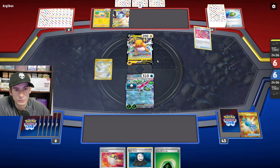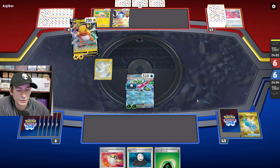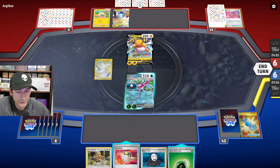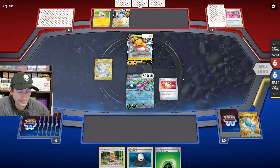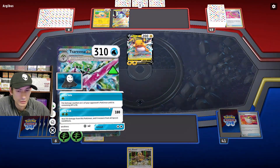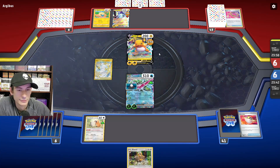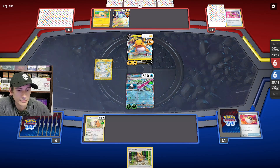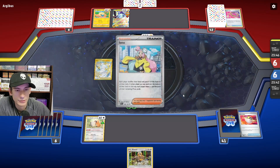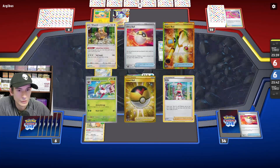They rope out to Raichu and just go for the fast charge. I'm going to get Bibarel — let's just try and get Bidoof set up here. Let's go for the Icicle Soul down to Raichu. Okay and they Iono us, which is funny — as soon as we get the Bibarel they Iono us, but we do get it back actually.